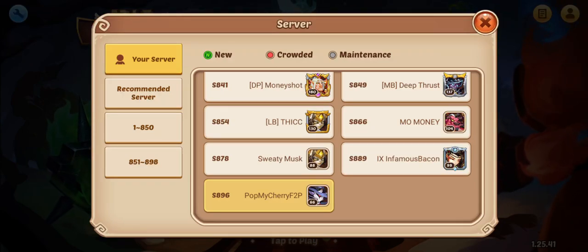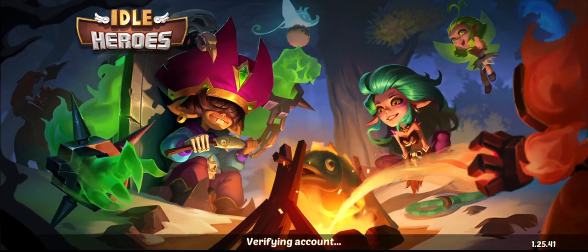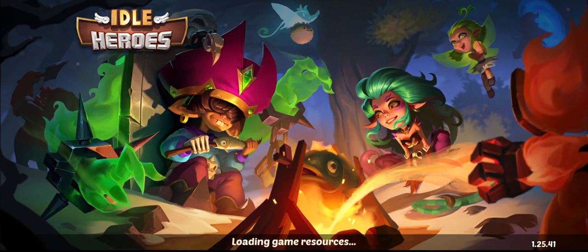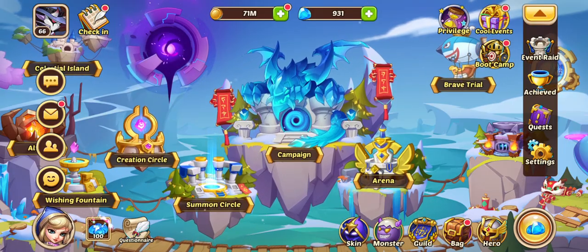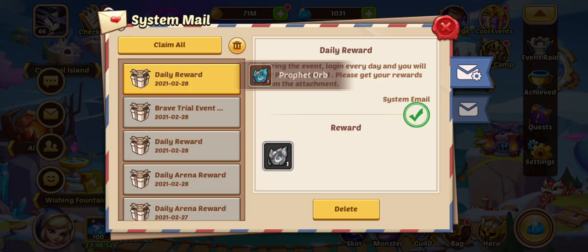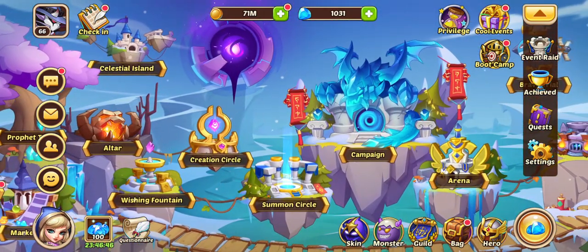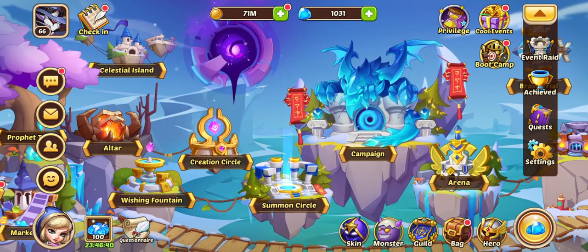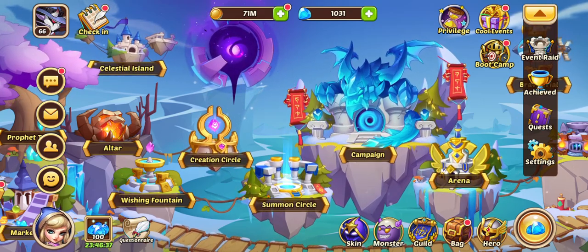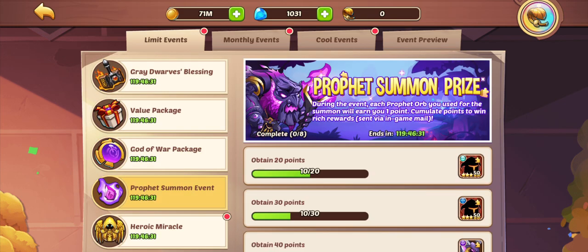Hello everyone, welcome back to another episode of the Daily Dose — the second one of today. We're going to be jumping on the free-to-play account and checking out a little bit of the profitable event. Honestly it kind of sucks because it's the free-to-play account — you do get it all the same, but because we started last week we really didn't have much time to prepare in terms of getting profit orbs for the event. That's okay, we're going to still cover it.